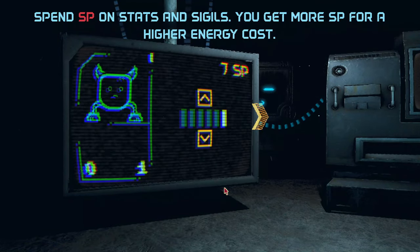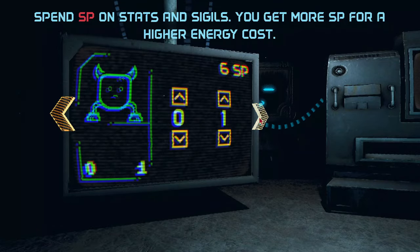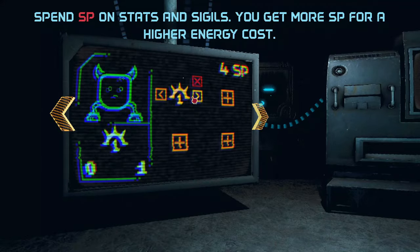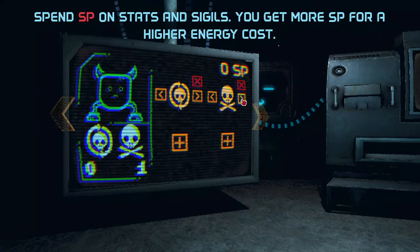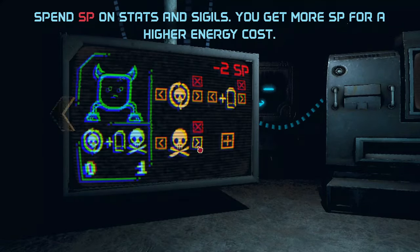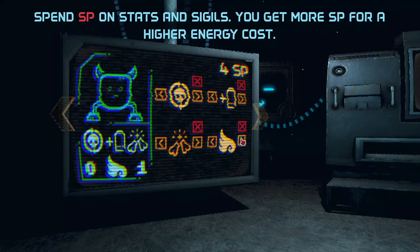You're going to want to make your card free to play, keep it at the minimum stats, and then give it the following sigils: Unkillable, Battery Bearer, Brittle, and Gift Bearer. The reason Brittle has to be here is because putting it on your card actually gives you additional SP, since it's a bad sigil, and that'll let you have enough to include the other three sigils.